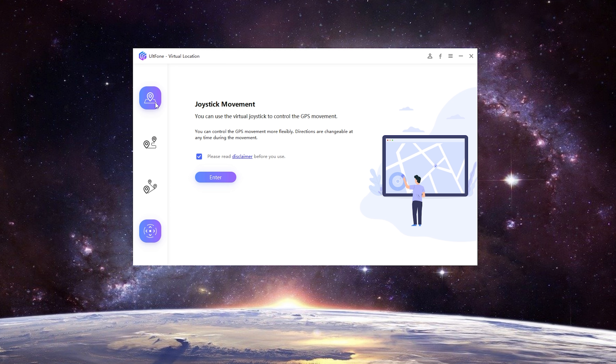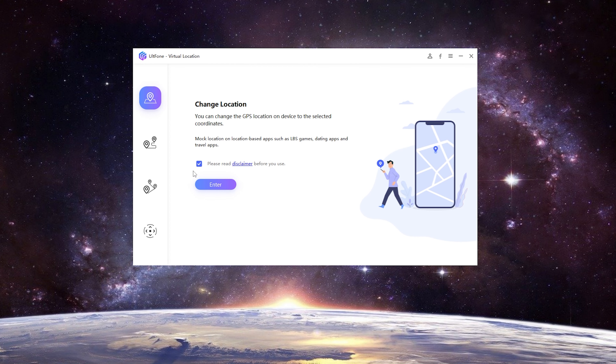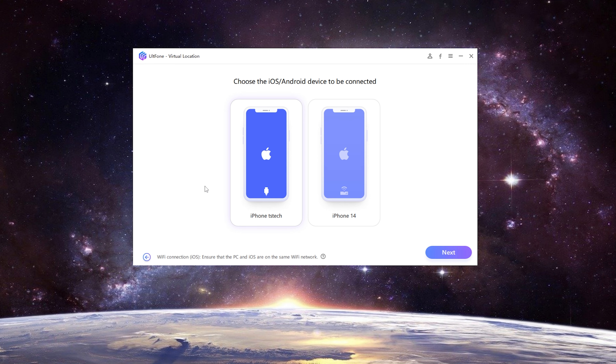Let's use the Change Location and Joystick Movement features for Monster Hunter Now. With the Change Location function, you can change your real-time location to anywhere you want.